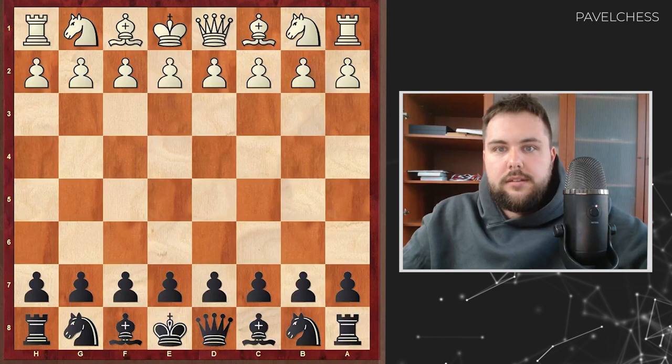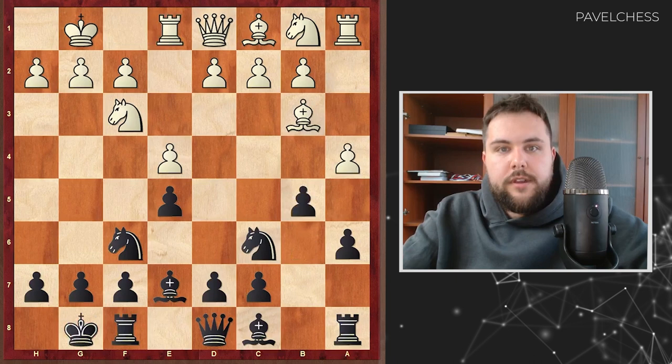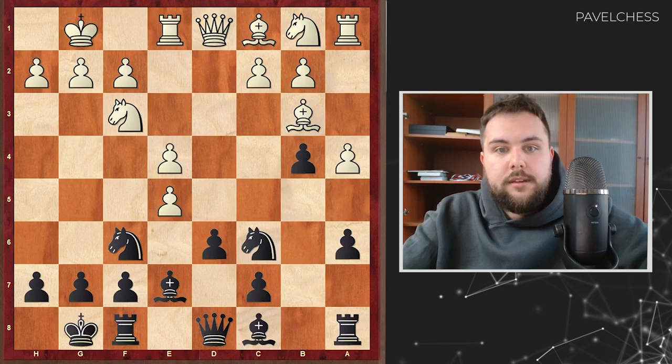Ding played black against master Ernesto. The classical Spanish opening was on the board, and here white preferred to play a4. The anti-Marshall with c3, d5 is the main line — the Marshall attack — so b4, d4, d6, takes on e5. Taking with the pawn is also common but Ding prefers to take with the knight. I don't want to cover too much of the opening stage, so let's go to the middle game.